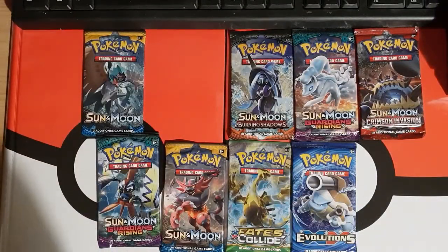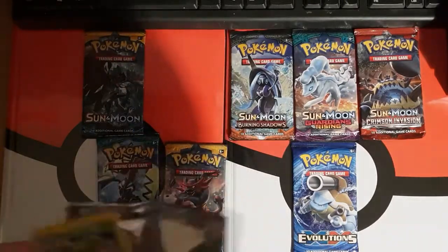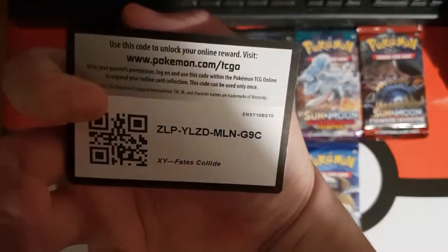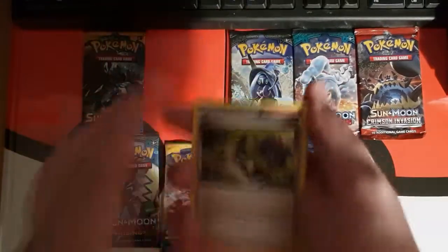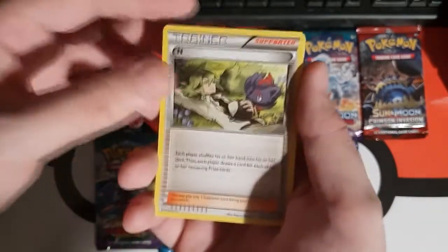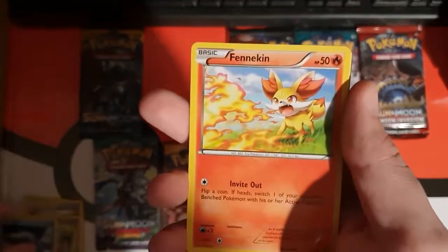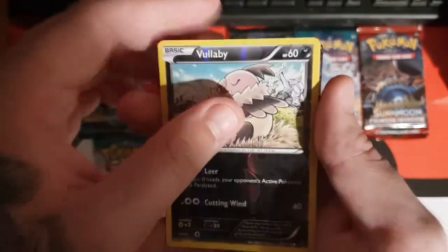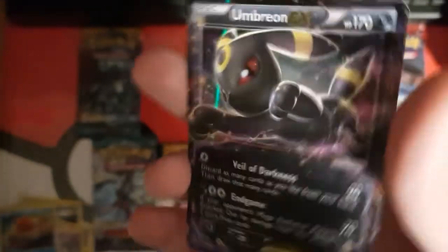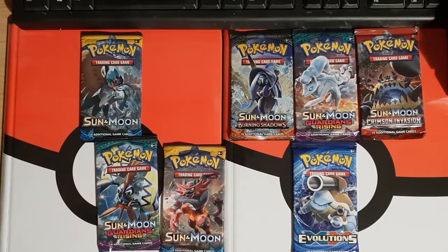That was completely unexpected but I'm happy with that one. Moving to Fates Collide now. Someone pulled a gold card off their very first Dragon Majesty booster pack, while others like an Enlisted Leaf have opened god knows how many packs and still can't get it. Cards in this pack: Spirit Link, Burmy, Seel, Fennekin, Gothita, Binacle, Binacle reverse, Volbeat, and on the end — an Umbreon EX! So far we've had a Break card and an EX — I'm happy.